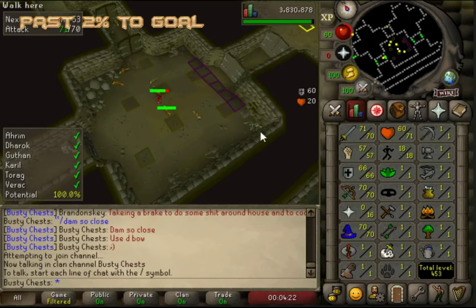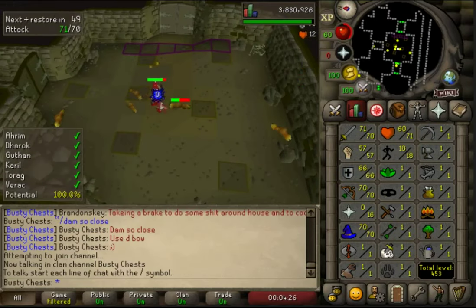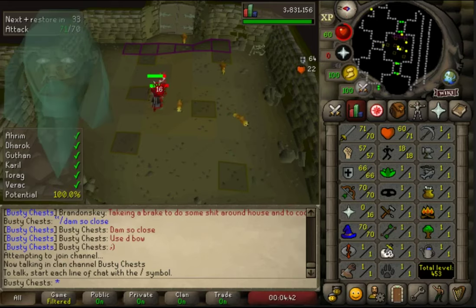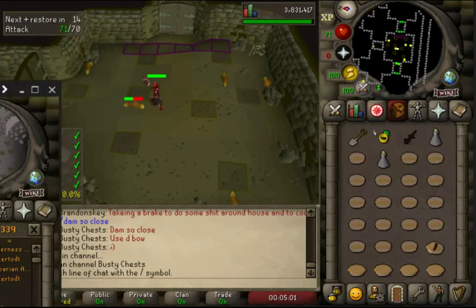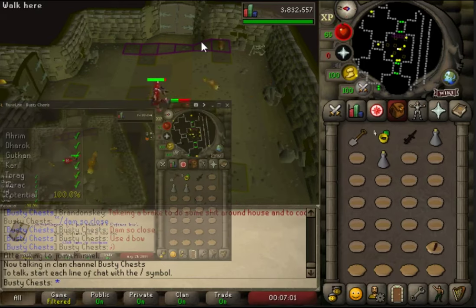We head over, kill Dharok, finish the chest. There it is — chest 203, just a 38k one, not great. I was thinking: is five attack levels enough training for one video, or should we smash out 70 defense as well? It unlocks all the Barrows items — we'd be a complete beast. And look at the stats: 70 attack, range, magic, 71 hit points. Let's do it — gonna smash out 70 defense.